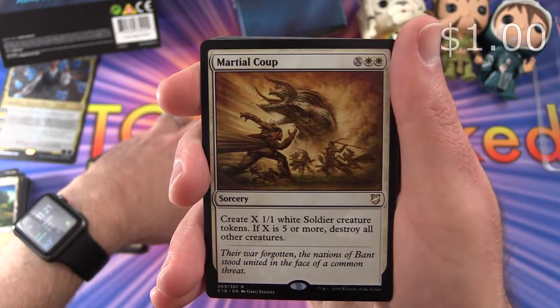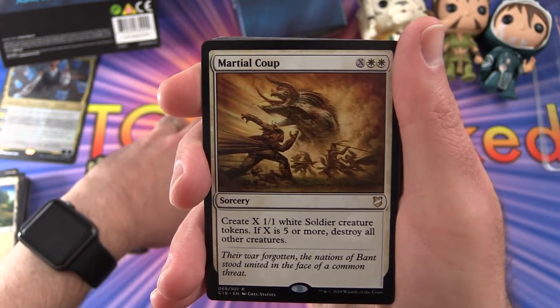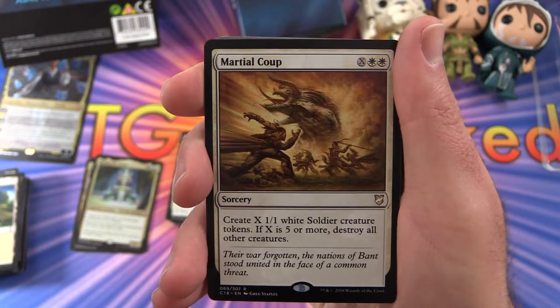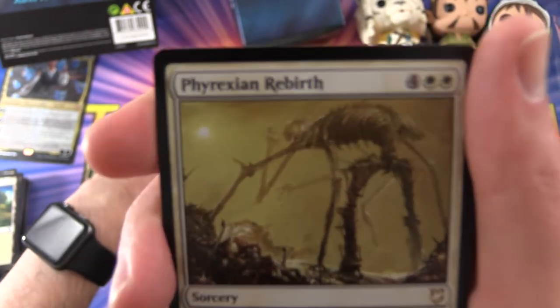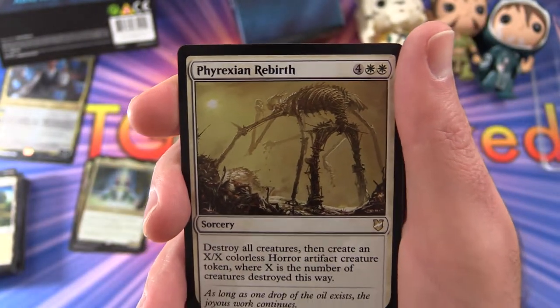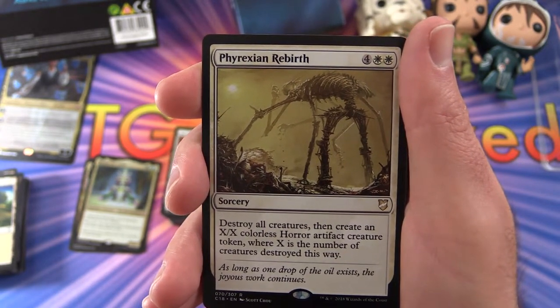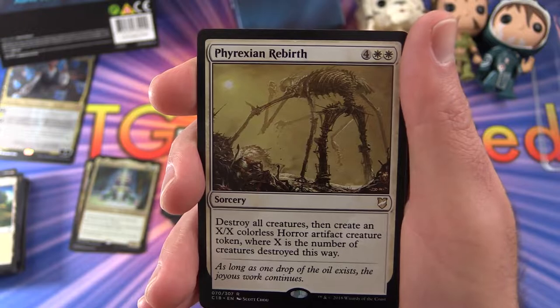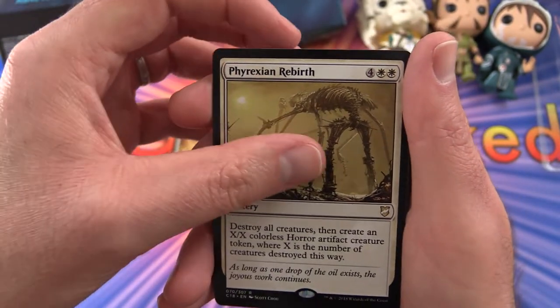Then we have Martial Coup — sorcery for X and 2 plains. Create X 1/1 white soldier creature tokens. If X is 5 or more, destroy all other creatures. Phyrexian Rebirth — what?! That is craziness. Sorcery for 6: destroy all creatures and create an X/X colorless horror artifact creature token, where X is the number of creatures destroyed this way. That seems like a good one.